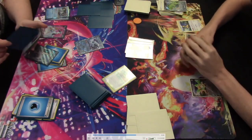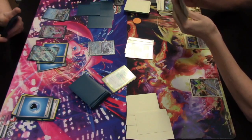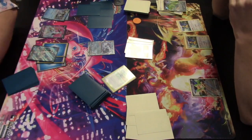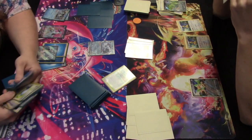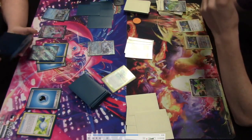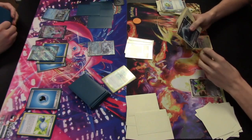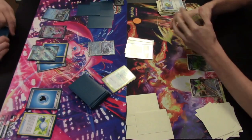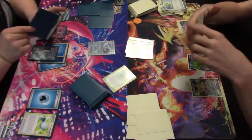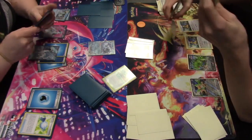Lugia V Star is promoted into the active spot. Lugia can take a fairly easy response KO on the Chien-Pao EX — its Tempest Dive does 220 damage base. Nest Ball is played to search the deck for a Tyranitar V and put it on the bench. The key caveat: if you put a Double Turbo Energy on Lugia it reduces its attack damage by 20, making it only 200 — not enough to KO Chien-Pao.